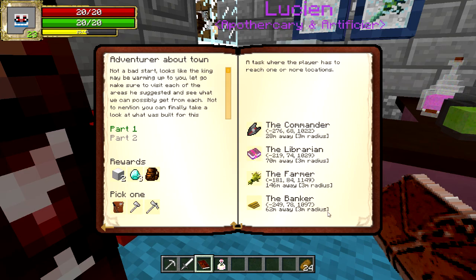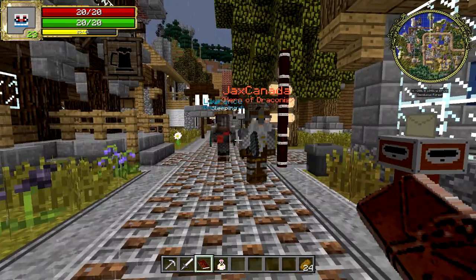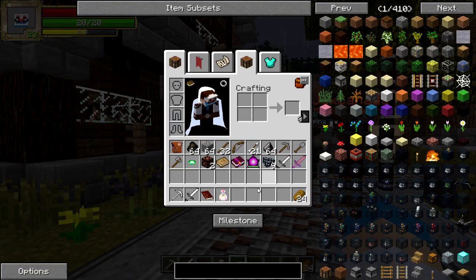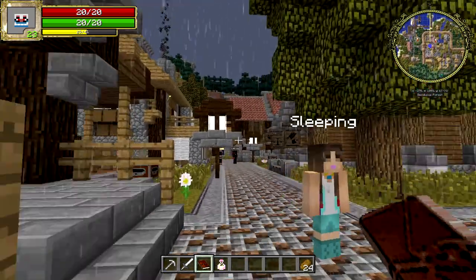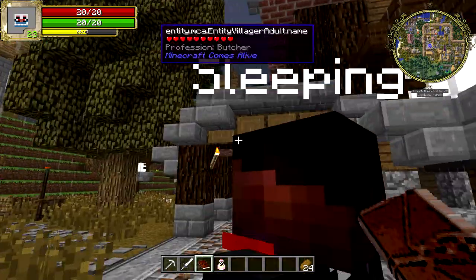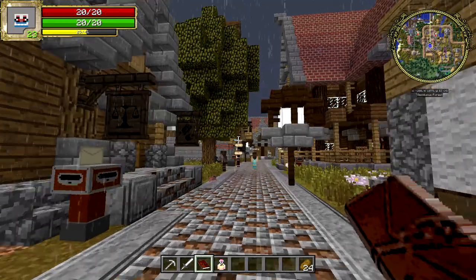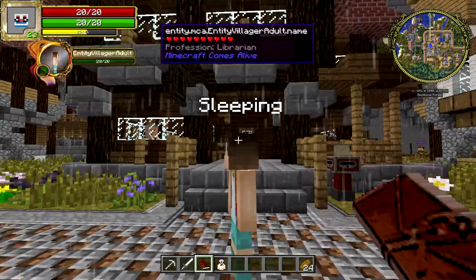This rain is causing some FPS issues - I might have to turn it off in a minute. The commander - that would be the barracks, we saw the signpost for that. Blacksmith, church, main gate. Draconis Library is that way, 63 metres - I'll have to remember that.